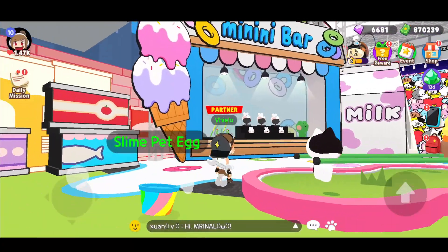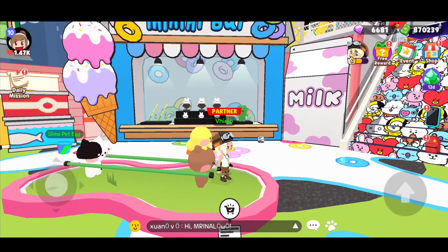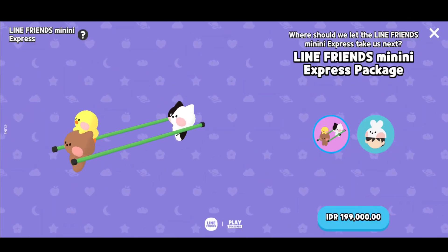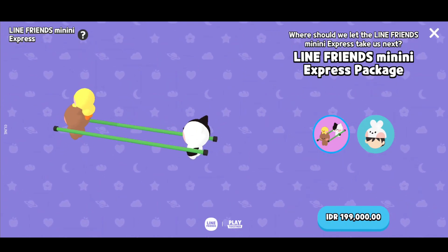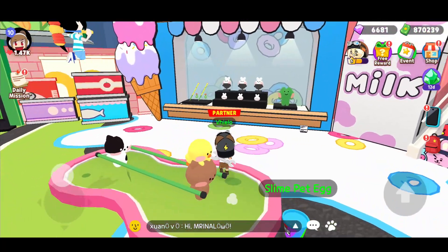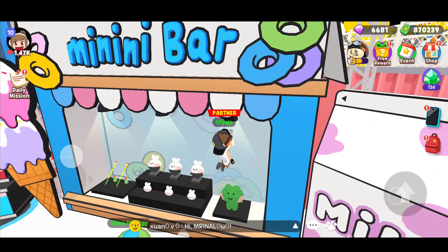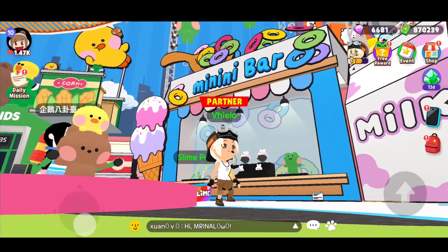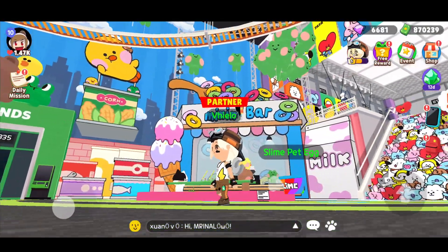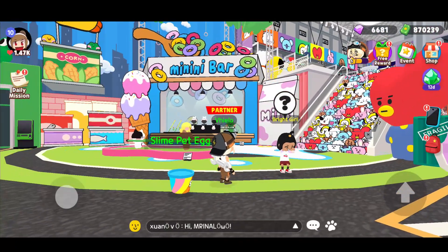It's been a long time since I went to the Line store, and here it is. The mini bar — wow! But you need real money to buy this. As you know, I never buy anything using real money in Play Together so far, because I only buy items using star cash or gems. For real money, I never buy it.